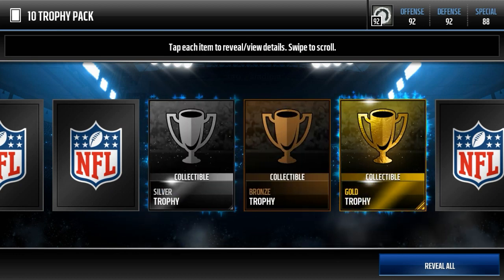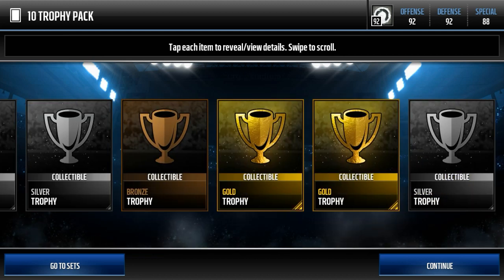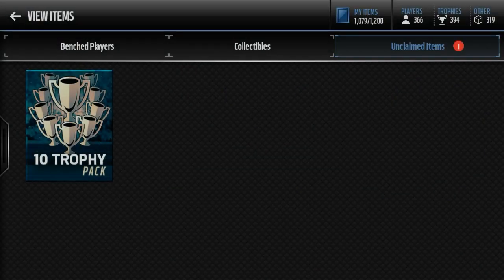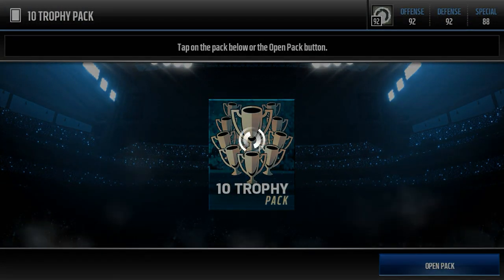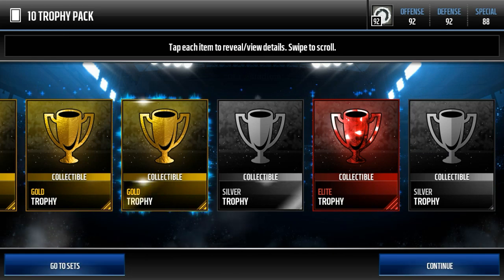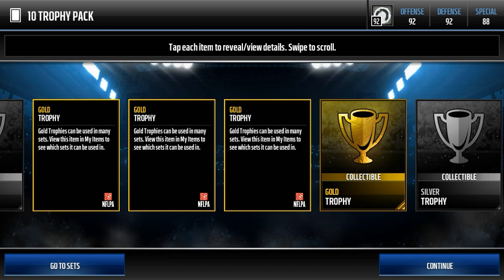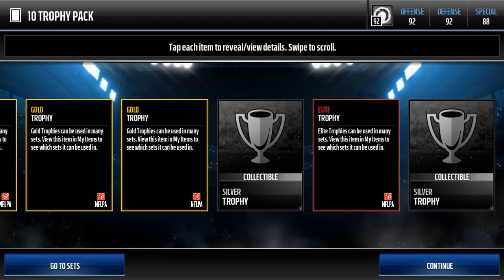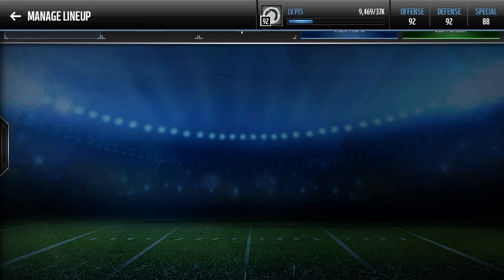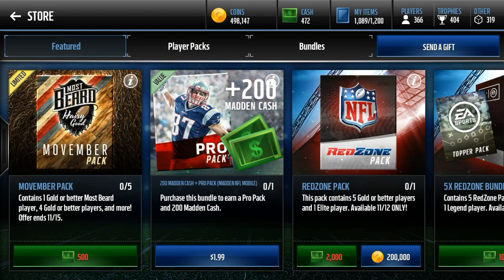If you guys are not convinced by now, I don't know what else would convince you. Seems like you can pull elites pretty easily from these. No elites there but that's 24,000, 36,000, 38,000, 39,000, 40,000 coins off that pack. It's a crazy method — if you're only interested in opening packs, just throw all the stuff you get from pro packs into the set. I think we made almost 200,000 live off of those packs.